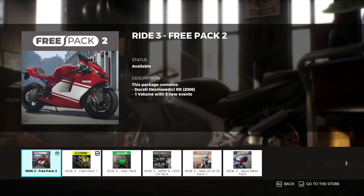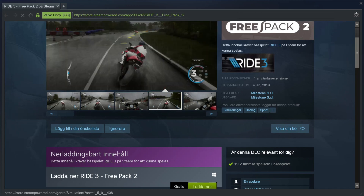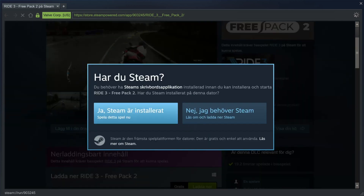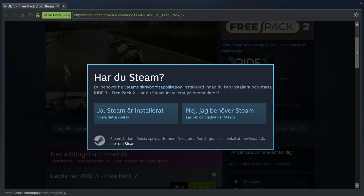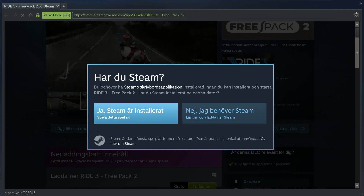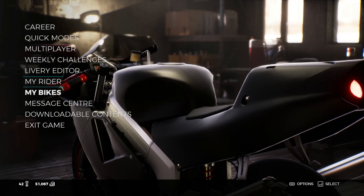So let's go and open it up, scroll down and we'll click download. If you have the same problem like I had — we choose yes I have Steam installed because I do, but nothing's happening. As you can see I'm clicking and it won't do absolutely nothing, so it's not your fault. It's a bug in the system — it happened to me when I downloaded the first free pack number one also.